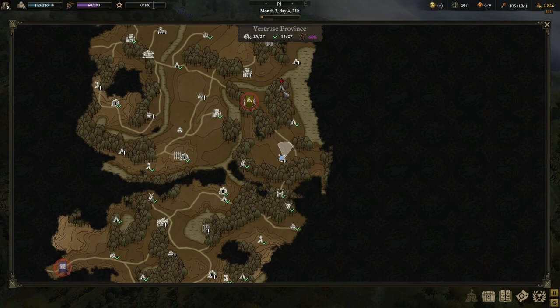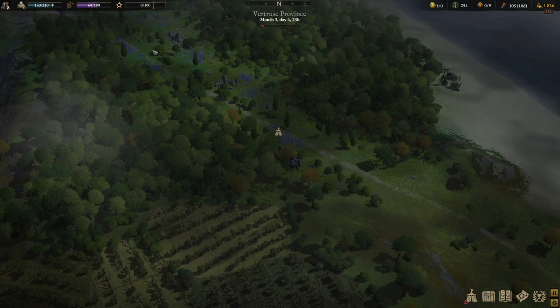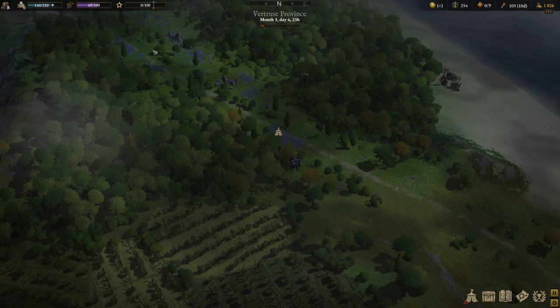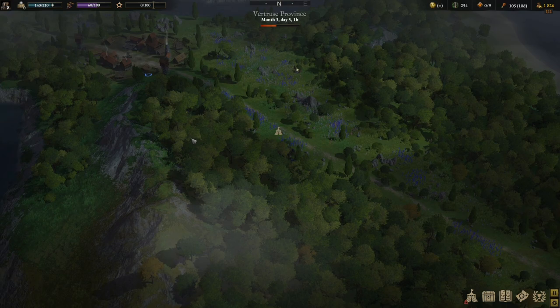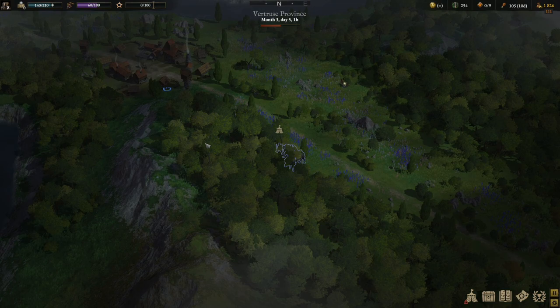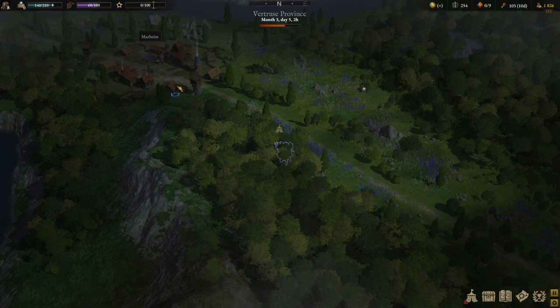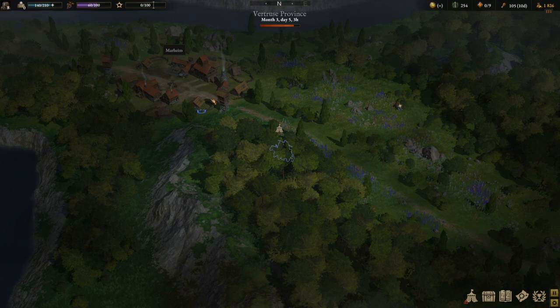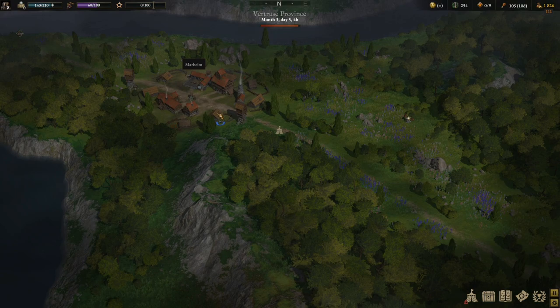There's a bandit lair up here. Let's get to Marheim and get things squared away — do a quick rest, get some side tasks. Oh, we're fatigued. That's going to slow my walking way down. I just want to nap when we get to town, so we're going to struggle through it. They're so tired — a combat pony died of exhaustion. That can happen. We're right here.